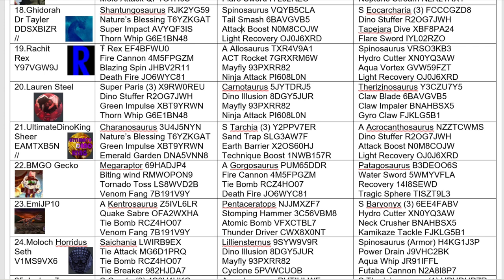Here we have a new combatant — Ratchet, with a T-Rex, Alpha Allo, and Spinosaurus. They are also using Deathfire. Very attack-minded, this guy. Could be a deadly addition to this tournament.